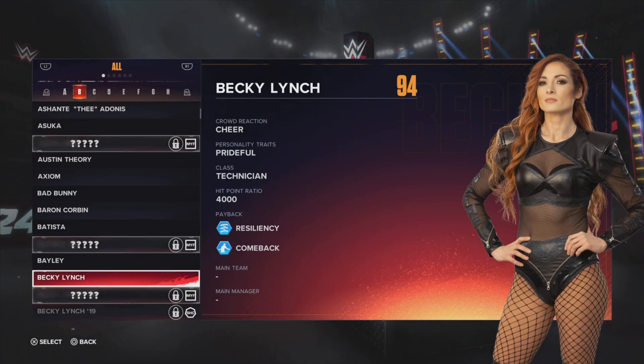WWE community, in this video I'm going to be talking about Becky Lynch's signature and finisher moveset. Becky Lynch is at 94 overall. She has Resiliency for her payback as well as comeback. She is a face, meaning she's cheered for the crowd reaction.